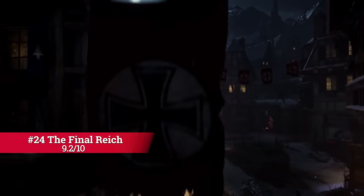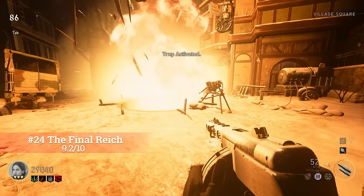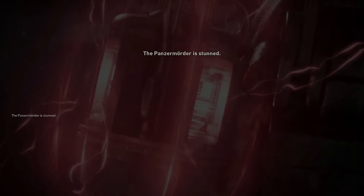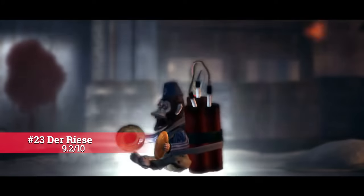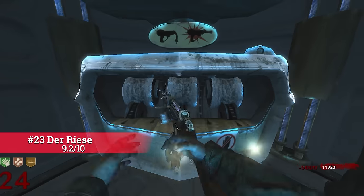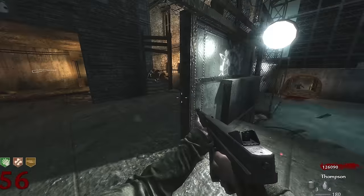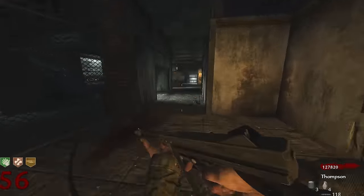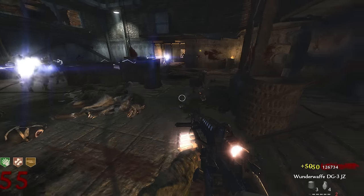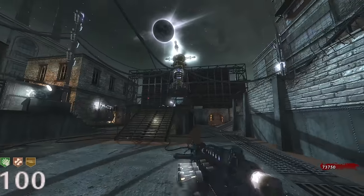The Final Reich does literally everything well — from its environment, easter egg steps, to its boss fight, and even the high rounds are fun. Not to mention, there is a hardcore version of the main quest and the story is very engaging. Der Riese added Monkey Bombs, Bowie Knife, and Pack-a-Punch, but that's not why it's so high. It mainly comes down to the map layout, which flows brilliantly with the traps — I haven't seen any other map do this as well. The Wunderwaffe pairs nicely, and the Round 100 is the hardest in Zombies history, yet one of the more enjoyable to play.